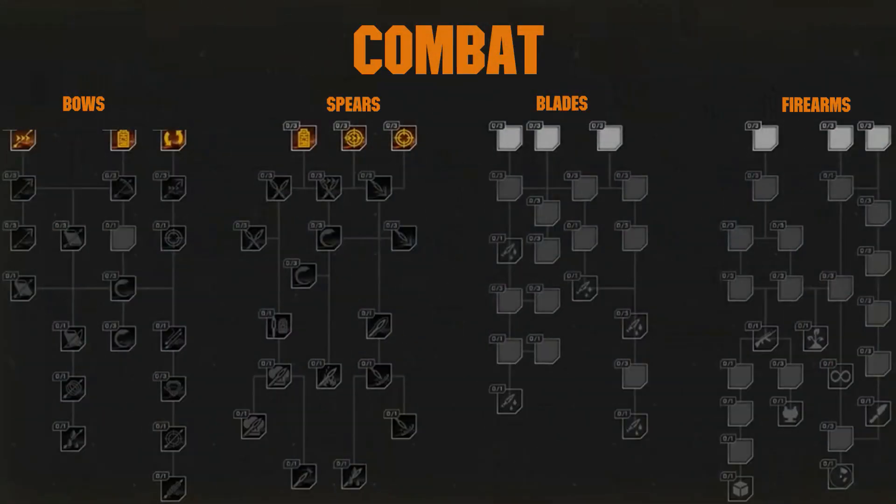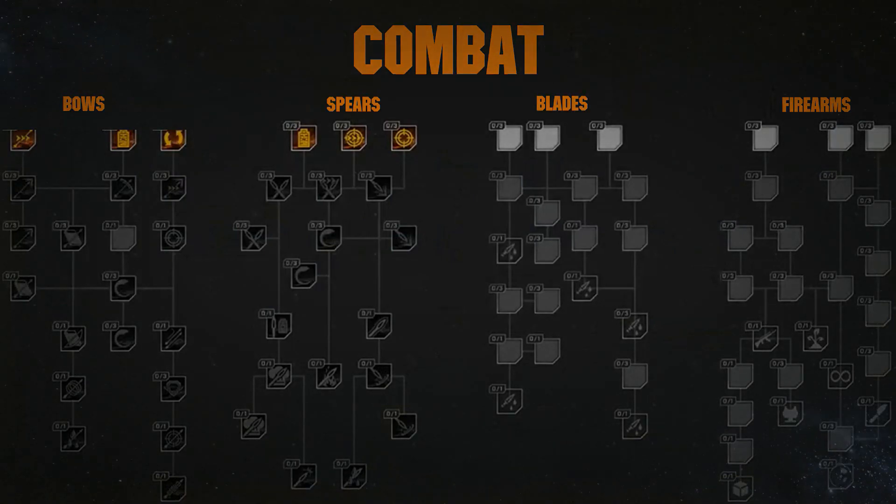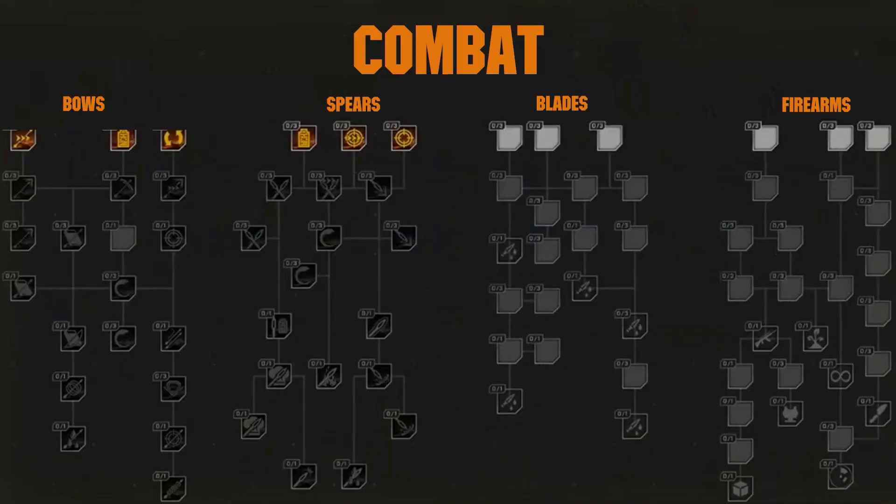Last but not least is the combat tier — another tier filled with talents. We have four sub tiers: bows, which is a very valid guess based on the talents below it, spears, blades, and firearms. Combat is the largest talent tree that we have to choose from with 85 total talents. That is a total of 228 separate talents. Now the big difference you're going to notice on the combat tier is that the vast majority of these are upgradeable talents — most of them can be stacked up to three times to increase their effectiveness. I will go into that more later with some great screenshots that show exactly how they work.